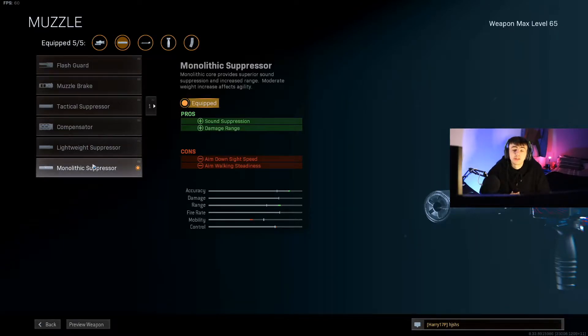The first attachment we go for is the Monolithic Suppressor. Obviously it wouldn't be a Modern Warfare gun without a Monolithic Suppressor — it takes you off the radar when you're shooting and also increases the damage range, meaning more damage at distance. It's great for winning long range gunfights. Being a single burst gun, there's not a lot of recoil, so it's easy to control at range.